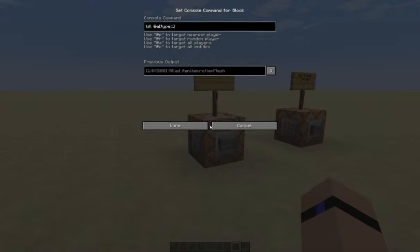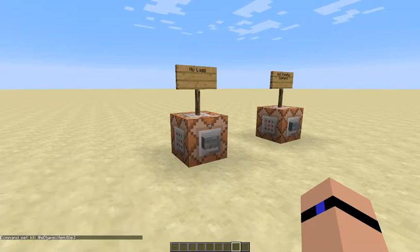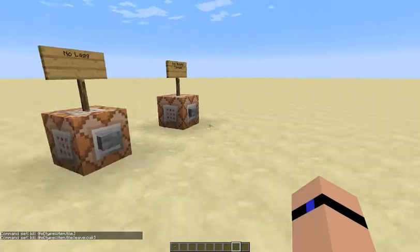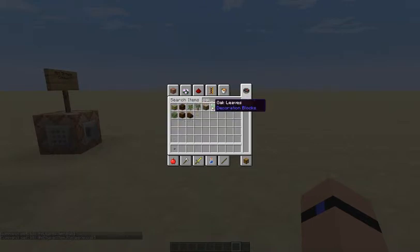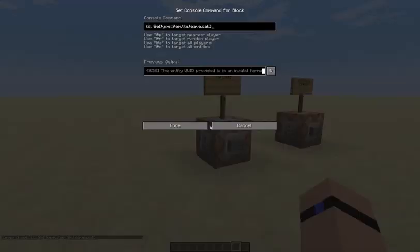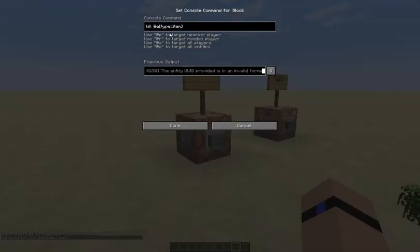For example, it was item.tile.leaves.oak. And then we get some oak leaves, throw them on the ground — they don't go away, it says that. So I'm not sure how to fix that. Also, I think it has to be a capital I.